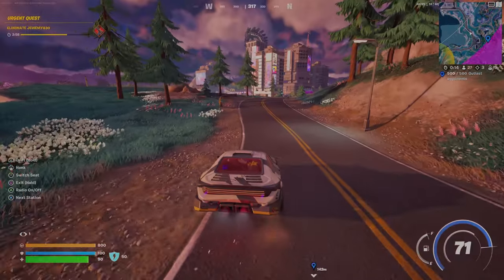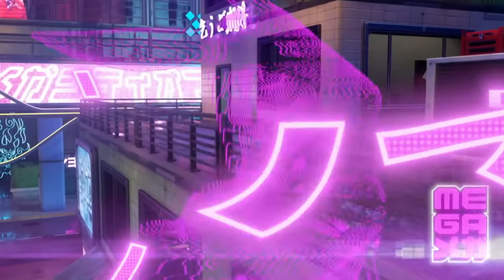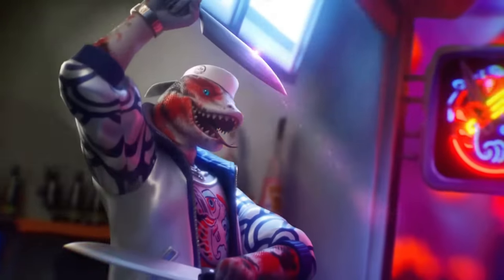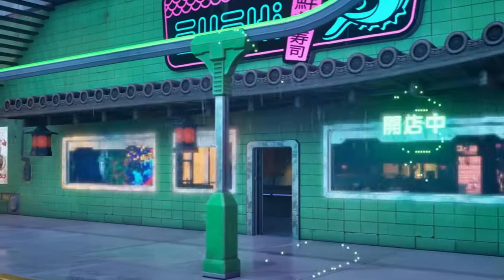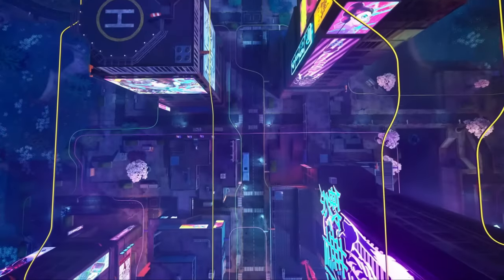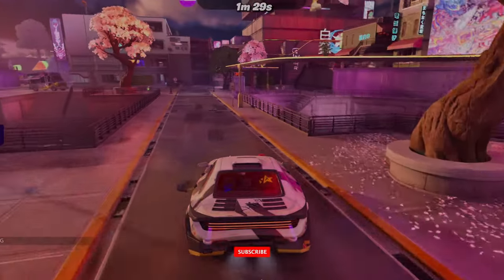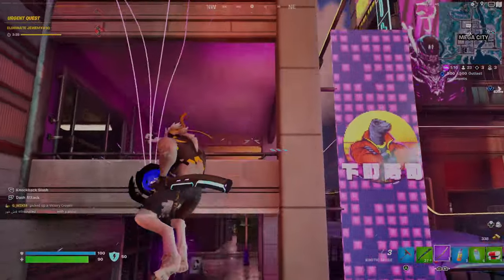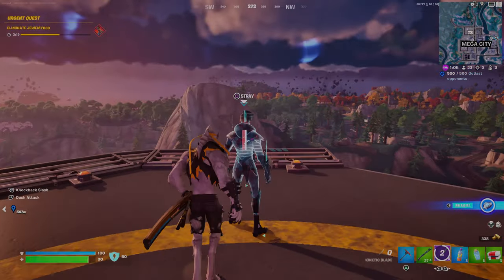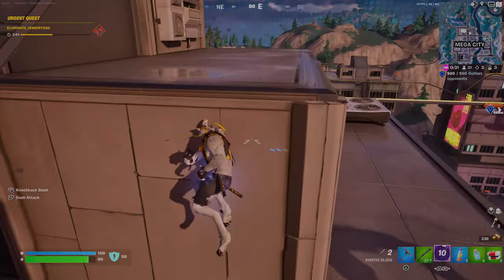Let's take this sweet drifting car. Now this is the biggest POI there is — Mega City. I think this is the biggest city Fortnite has ever added to the game. If you jump off the rail, you take zero fall damage. But look at this katana — you can seriously fly up the buildings with it. I was just at ground level and now I'm at the top of the building. The katanas can get you from building to building with relative ease.